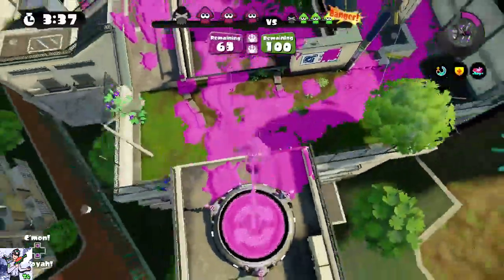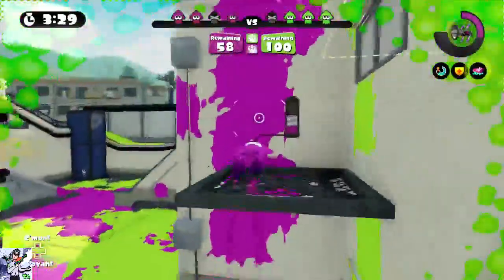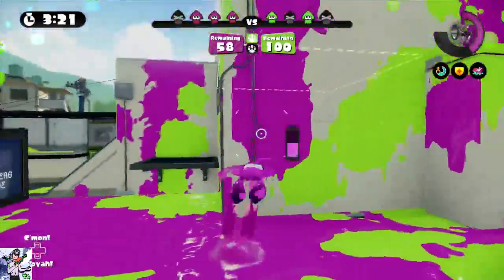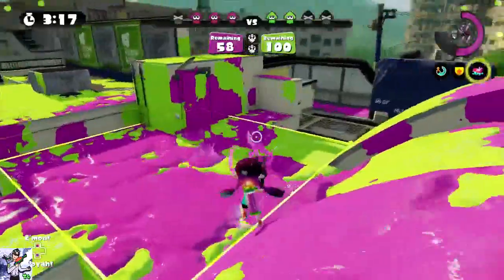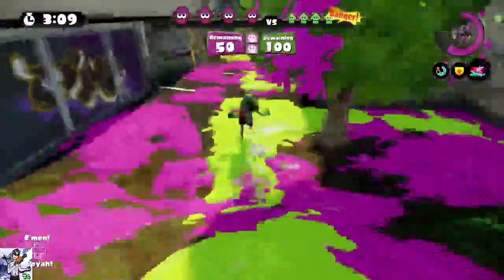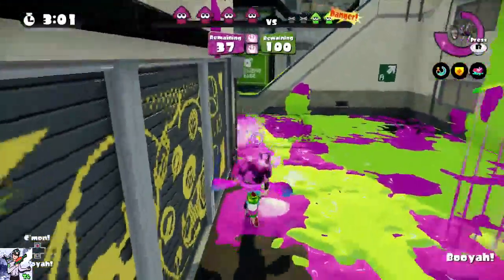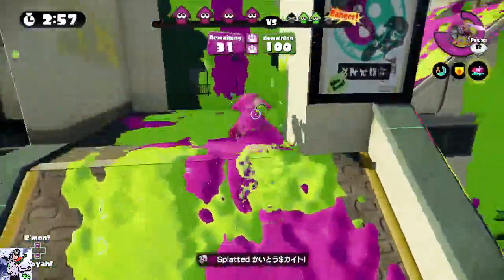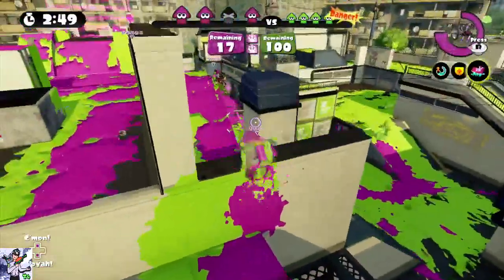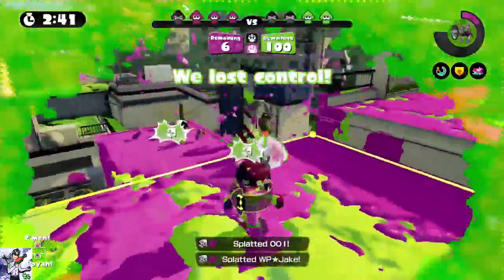It's pretty interesting that the Splatoon meta is pretty volatile — it changes pretty fast. Most people now are just running a ton of run speed up on their gear and swim speed up as well, just to try to have better mobility. And what that's done is it's made a lot more plays about reading what your opponent is gonna do instead of reacting to them, because without all the run speed up it's possible to track the squid in the ink, whereas with all the run speed up it's nearly impossible. So you're basically forced to predict.